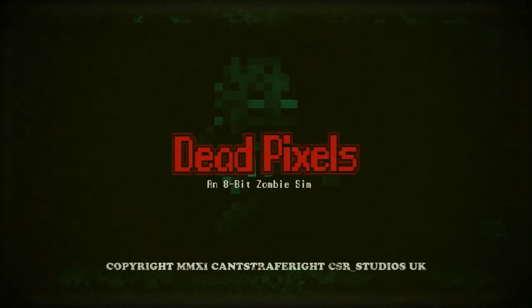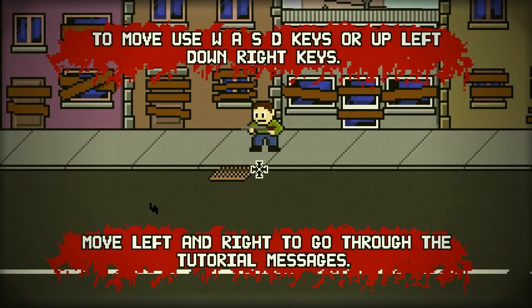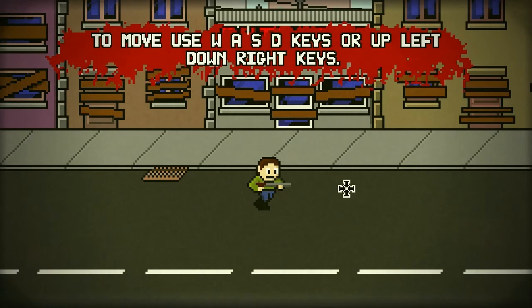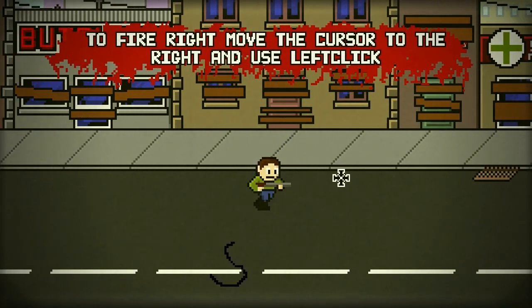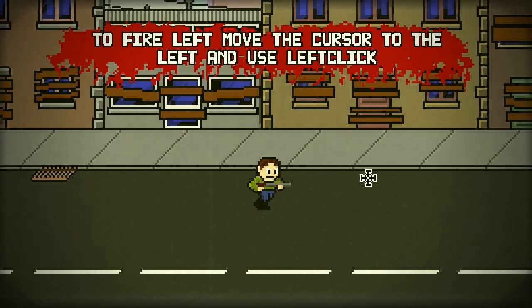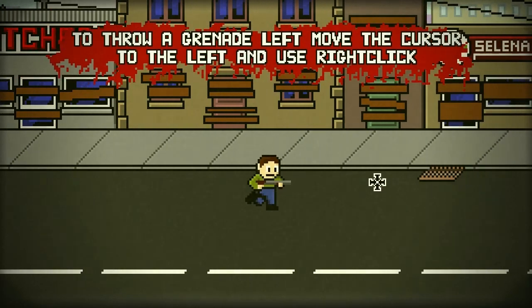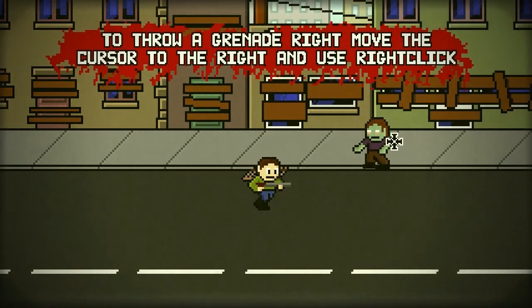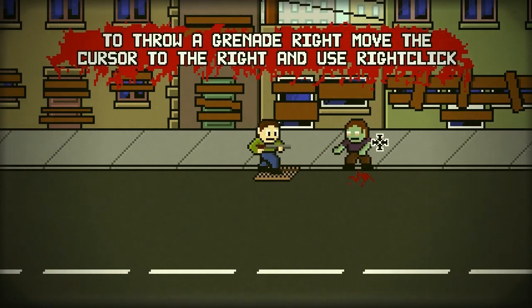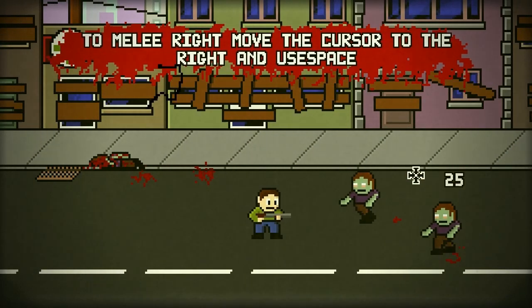Dead Pixels is a pixel-based side-scrolling zombie shooting game. The control system is relatively simple — simple WASD movement, left mouse button and right mouse button, and one or two other keys to interact with your inventory. The basic premise of the game is you need to survive, getting from one side of the town to the other while managing to get past numerous zombies.